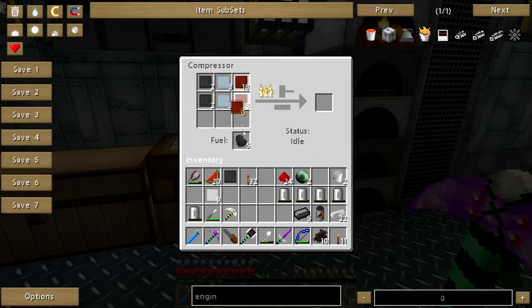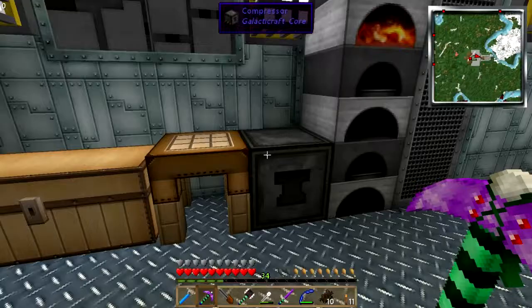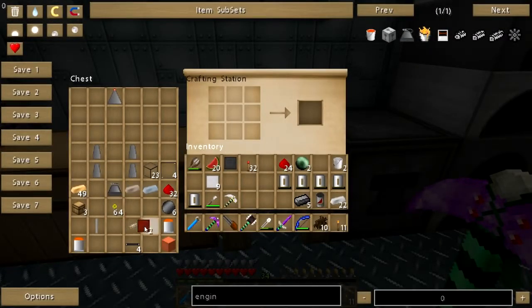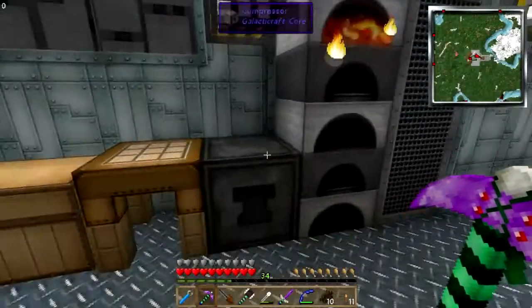I'm about to need some more aluminum, but that will at least be enough to give me my engine. Once I get done with this, all I'm going to need is those last eight plates to put in the middle, and then we'll be good to go — we'll have a rocket!